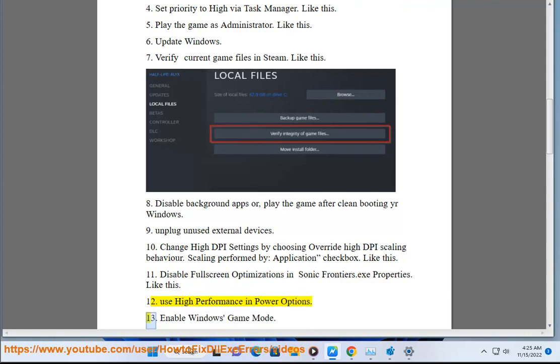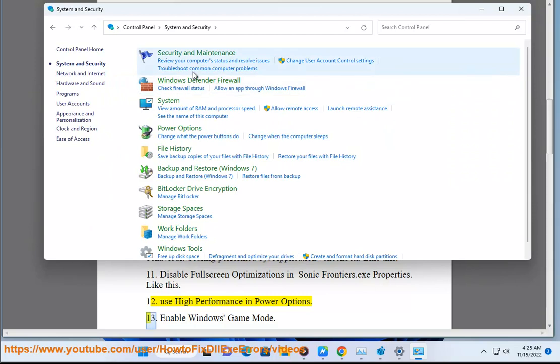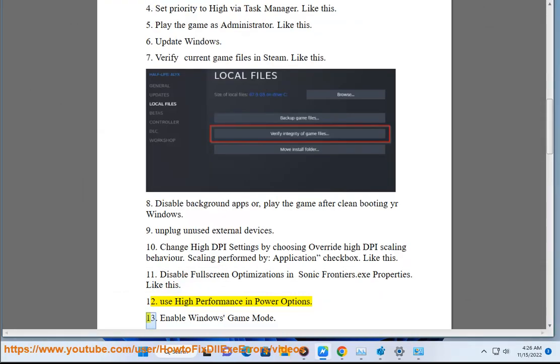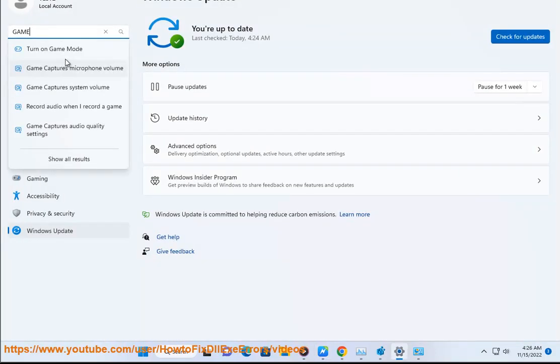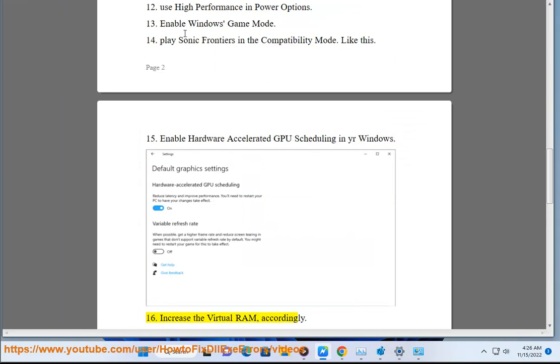Step 13: Enable Windows Game Mode. Step 14: Play Sonic Frontiers in compatibility mode. Step 15: Enable hardware accelerated GPU scheduling in your Windows. Step 16: Increase the virtual RAM accordingly. Step 17: Enable Windows Game Mode.